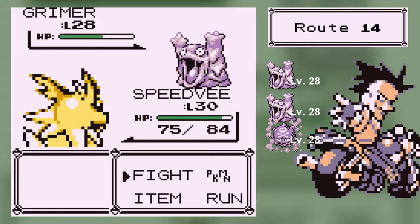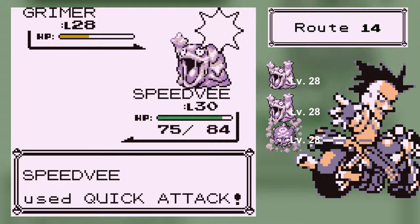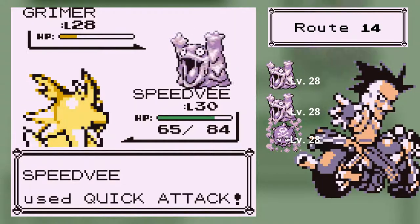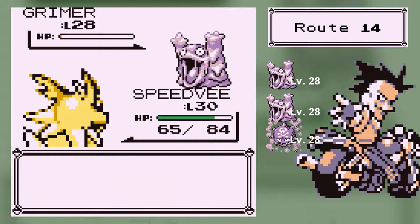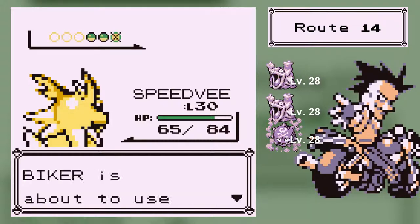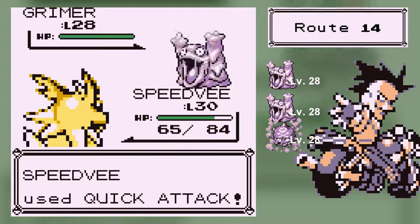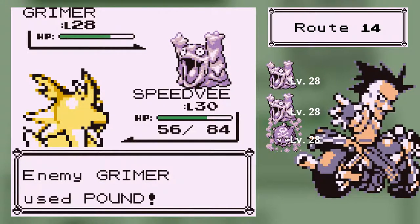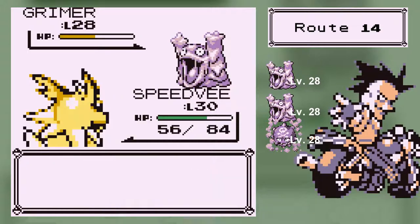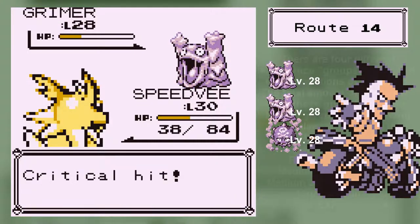Oh no, he disabled my Sand Attack — my best attack. You can't disable twice but re-enable it. Just keep Quick Attacking — it's the best strategy. 540 experience. I might level up in this battle. For some reason all these guys are giving experience now. All those past battles just gave like 300 experience per Pokemon, and now suddenly this is like 500, and I don't even know why.